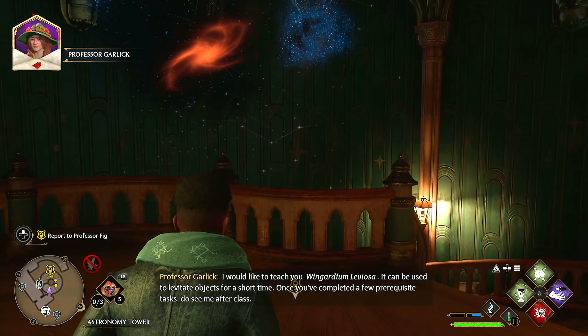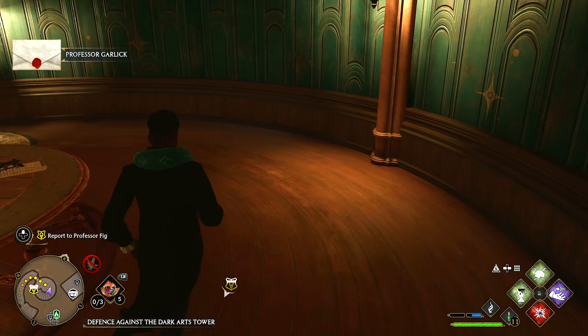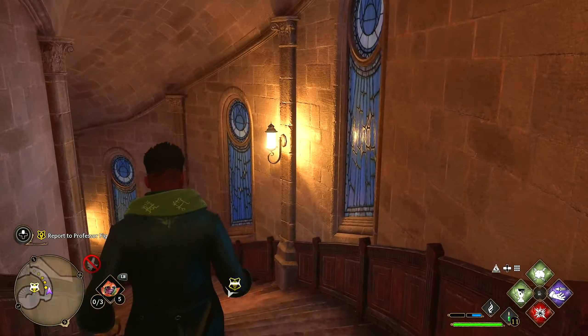Alright, so we're out here now. We have to head back to Professor Fig. In the intro area I had to do a couple missions offline just to get in there. I had to talk to Professor Weasley and after that I had to complete a couple objectives — we had to walk through an abandoned basement with a whole bunch of books and stuff in there.